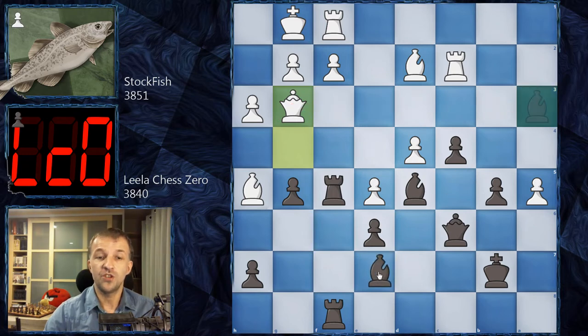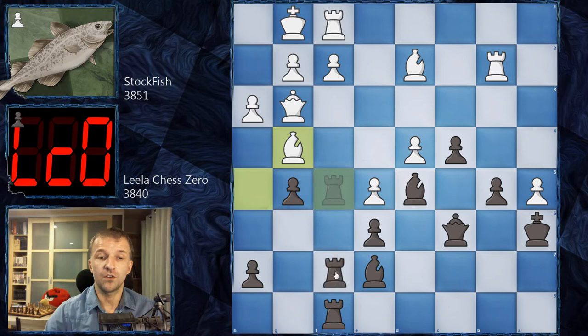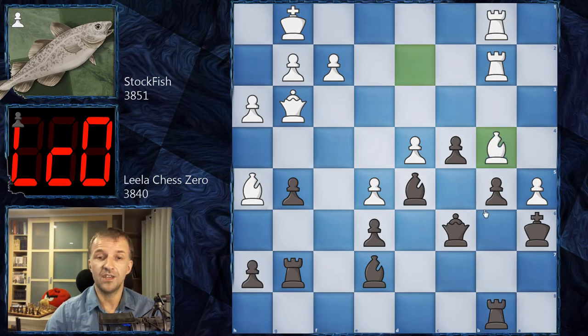We have Qg3, attacking the bishop. The bishop retreats to e7, and now b4 is a threat. We have Rb2 against that move. Now Ka6 — and this king is the safest king ever because the shelter is white pawns, so it cannot be attacked by the white pieces. On a5 we have Bg4, attacking the rook. The rook goes back to the seventh rank, and now Bh5 — maybe trying for a threefold repetition. Leela is not interested: Rg7.